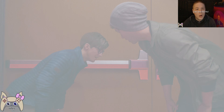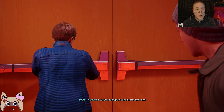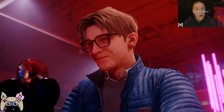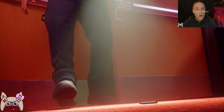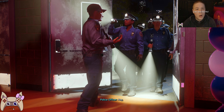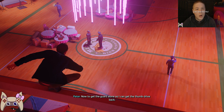Run for it. Still got that thumb drive? Yeah. Just gotta make it to those doors. Almost there. Open up, it's the police. You're in trouble now. No. Hold them off for just a minute. I got an idea. What should I do? Don't get caught. Come on, Peter. Come on, Peter. Whoa. Their eyes. That doesn't look right. Now to get the guard alone so I can get the thumb drive back.